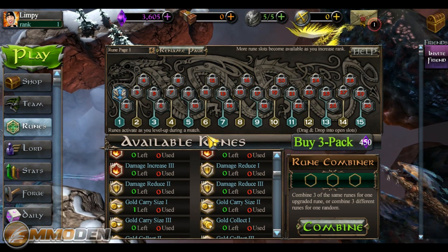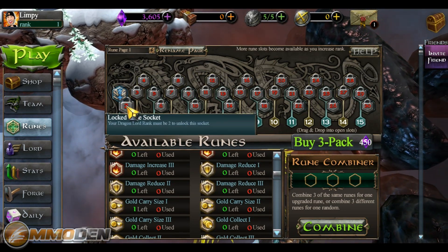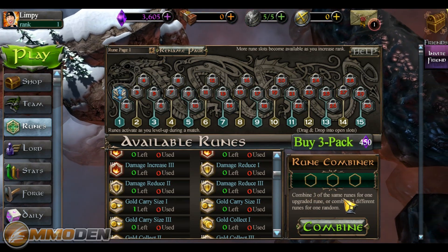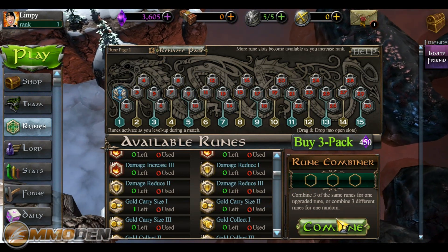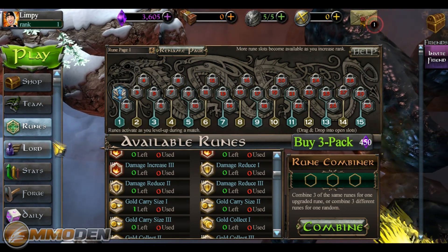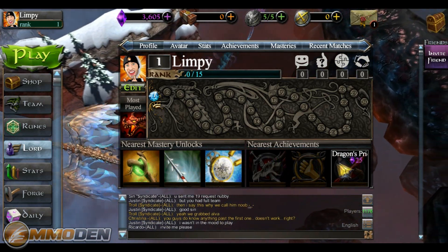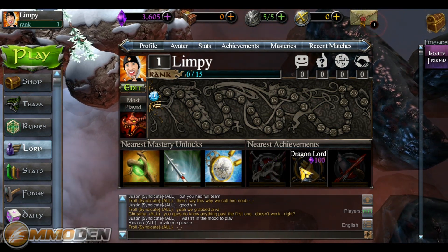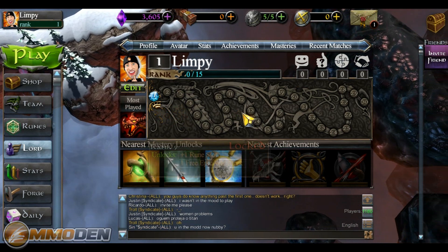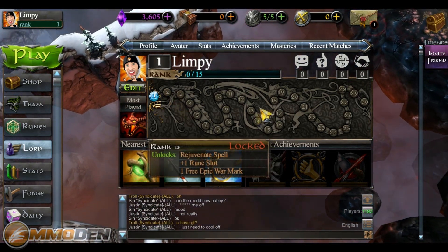You do that by playing — runes activate as you level up in a match. You can drag and drop different runes, but your dragon lord must be ranked level two to do that. One of the really neat things is when you have three different runes you can use the rune combiner — combine three of the same runes for one upgraded rune. It takes 24 hours to combine, or you can pay one Dragon Buck to complete it instantly. You can see here the mastery unlocks and achievements, and when you unlock certain tree achievements you actually earn credits. The XP chain kind of lights up the dragon as levels show up, and things like rune system unlocked and free epic war marks open up by leveling up.